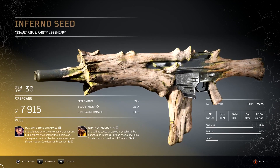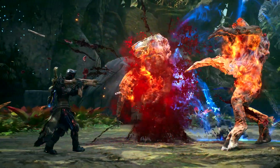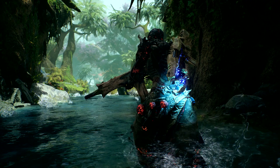Finally, we have changed the variant of our weapon, Inferno Seed, to a variant that maximizes the benefits from critical hits. We then combine this with a couple of mods that will trigger whenever you land a critical shot. Of particular importance is the Wrath of Moloch mod, which deals additional damage but also inflicts the burn status onto enemies within a certain radius.